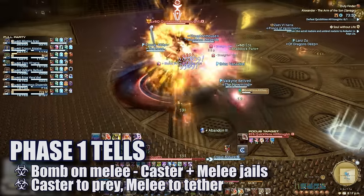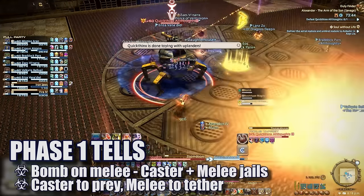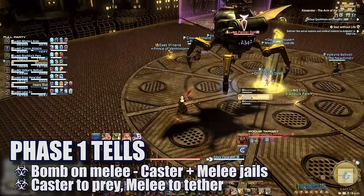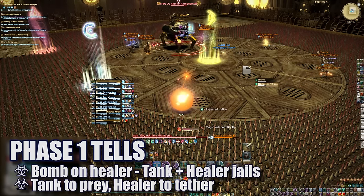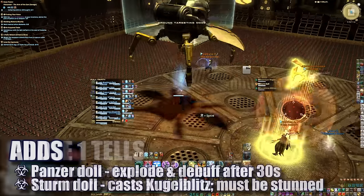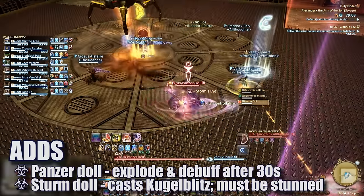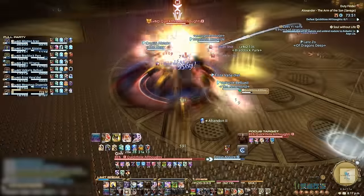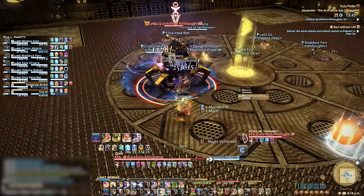Shortly after, you'll see your first jail tell. If a bomb is dropped on a melee, expect the red caster and purple melee jails — the melee unaffected by the bomb takes the tether into the purple jail, and the assigned caster takes the prey into the red jail. If a bomb drops on a healer, expect the white tank and green healer jails — the unaffected healer takes the tether into the green jail, while the off tank takes the prey into the white jail. All other players stay in the center and deal with the adds. The bomb tell player moves away from the group so only they are affected by the explosion.